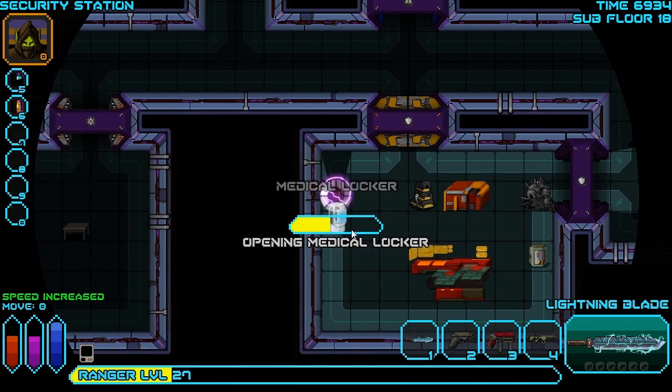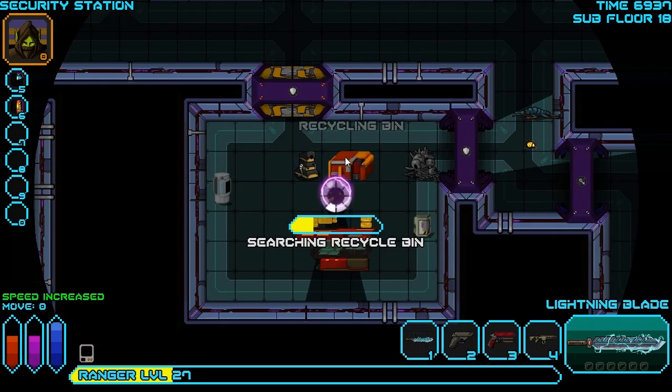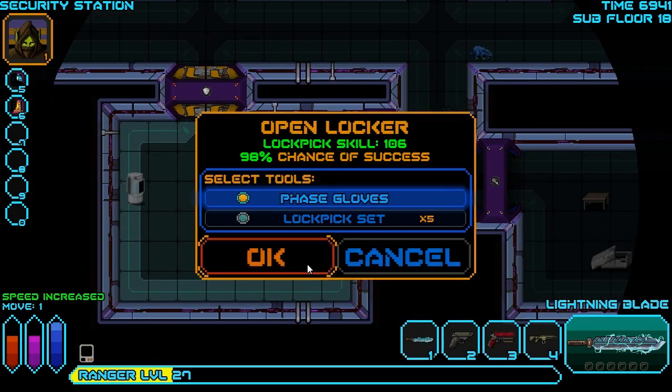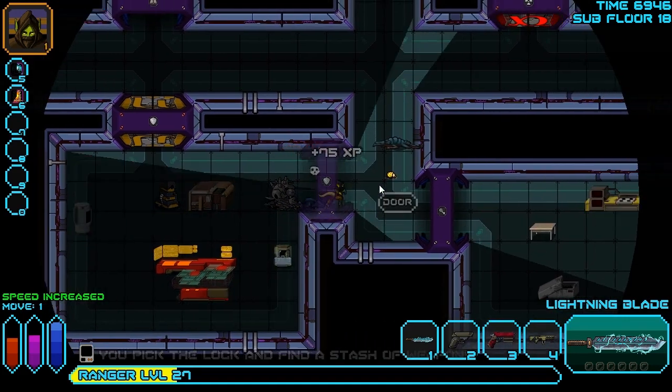Can we get anything out of this medical locker? It is, in fact, a medical locker - I was kind of expecting it to be an adaptoid. It has health in it - nanomeds are a great item. Recycling bin, can you give me anything useful? Probably not, but we'll try anyway. Nothing. What about this weapons locker? You have rifle parts. Nothing fantastic - we're going to leave those there, we don't need them.